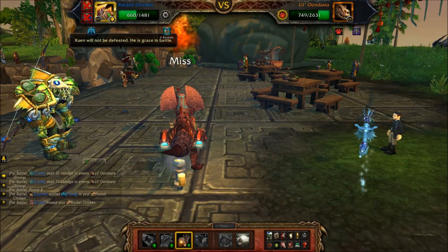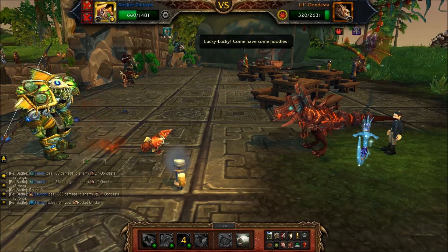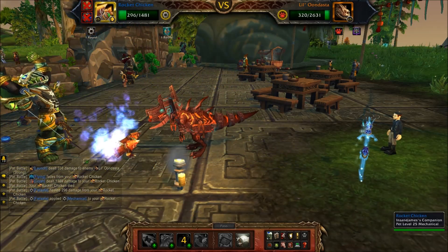The Launch move was very key in this battle as well, because he misses me and the turret still does damage while I'm flying in the air. Now, I know not everyone has a Rocket Chicken or a Grunty, so you'll have to look through your list of pets and try to find your own — you just have to make him miss.